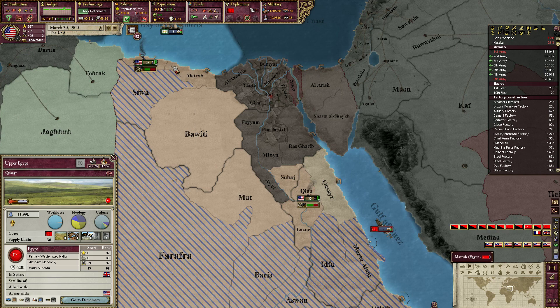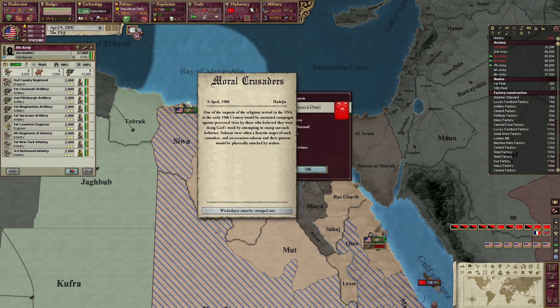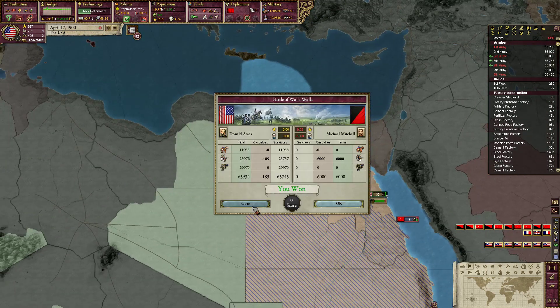I'm feeling pretty good about this game and what I know about it. The only thing that I'm really still not 100% comfortable with is stockpiles — like, how to actually manually control that efficiently and in a useful way.